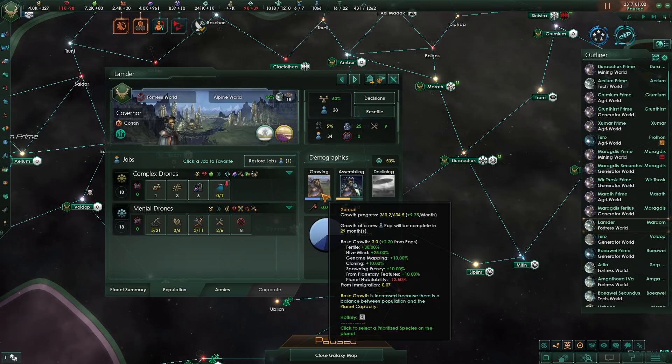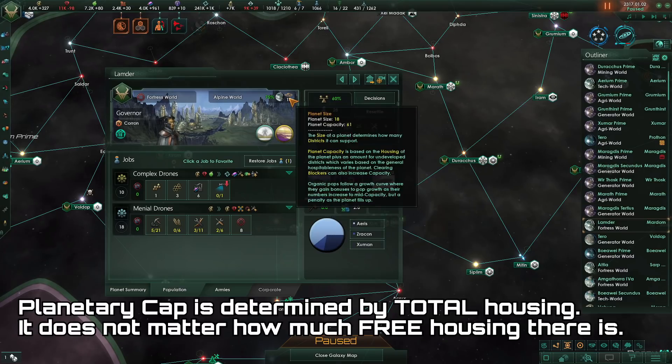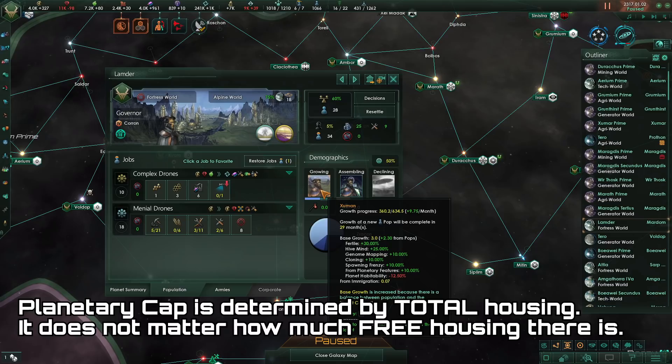The way it actually works in-game is with increased or decreased base growth on your planets. As you can see on this planet, for example, because we have plenty of population and plenty of planet capacity, we are getting seriously increased growth from our population. Instead of having a base growth of 3, we are getting a base growth of 5.3, and that is a significant difference.